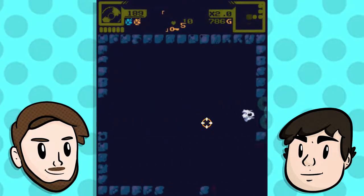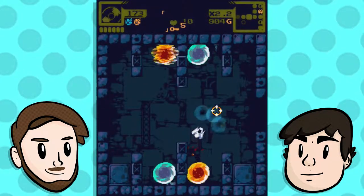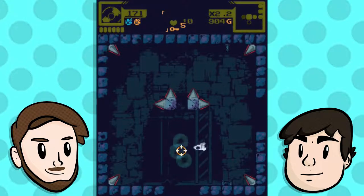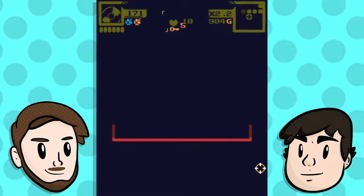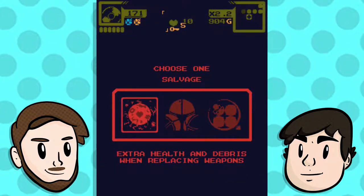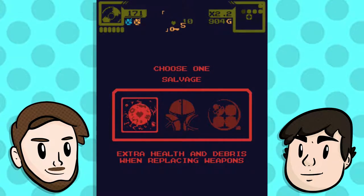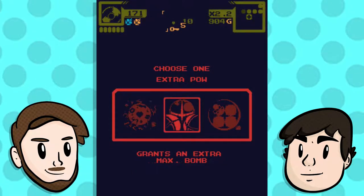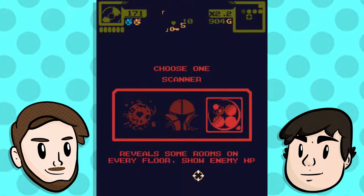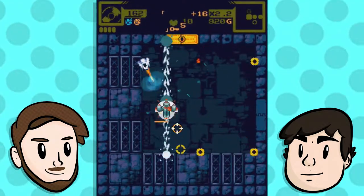What are those? Blue and orange portals — and you know what else goes through the portals? Bullets! Enemy bullets go through them too, Peter. That makes sense. What's that? An upgrade station. Do you want an extra bomb, the scanner which reveals floors and shows enemy HP, or salvage — extra health and debris when replacing weapons? I'm a scanner kind of guy but I feel like you want an extra bomb. Salvage is my number one choice and scanner's also good, but let's go scanner.